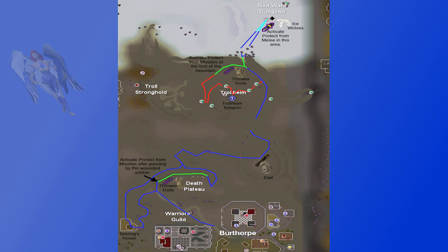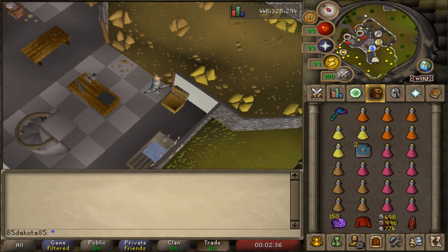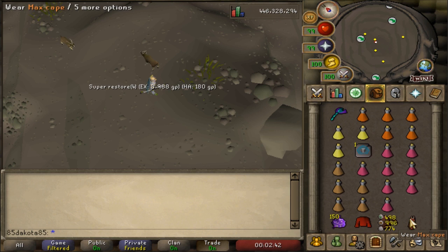Getting to the God Wars dungeon is not super complicated. With minimal requirements, you could use a Games Necklace to teleport to Burthorpe and then walk there, which requires climbing boots too, but it's highly suggested to just unlock Trollheim teleports. You have to complete the Eadgar's Ruse quest, and the teleport requires 61 magic, but you can also make these teleport tablets by using a Redirection scroll on a house teleport. The Scroll of Redirection is a reward from the Nightmare Zone. If you're teleporting back with a Max Cape and don't want to waste an inventory space on the Trollheim teleport, that can be fixed easily — you just have to teleport there twice.